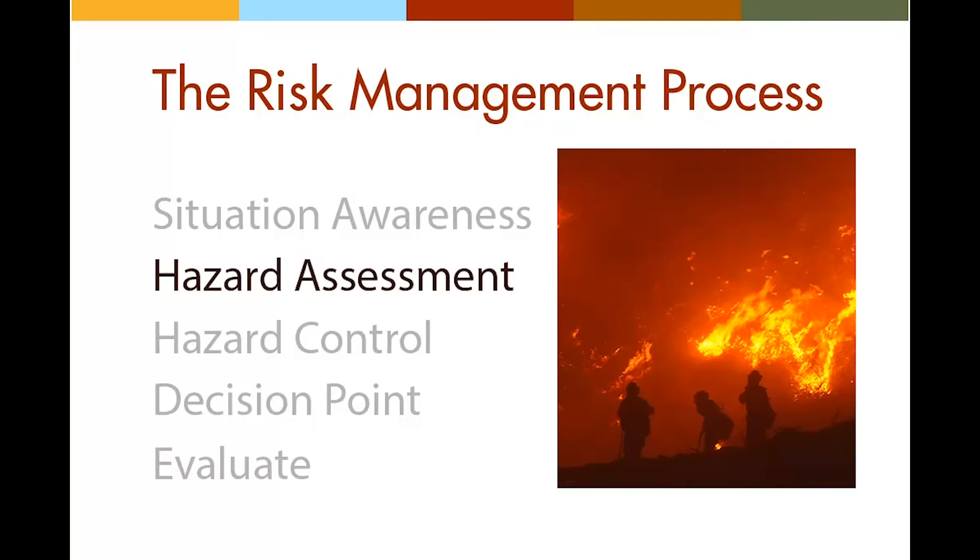During the hazard assessment phase is when you should pick up on any watch out situations in the area. The 18 watch outs are listed on the back cover of the IRPG and are designed to help you recognize situations in the field that require extra caution. Like the fire orders, you need to do more than just read and memorize the watch out situations — study and internalize them so that you instinctively recognize potentially dangerous situations when you encounter them.